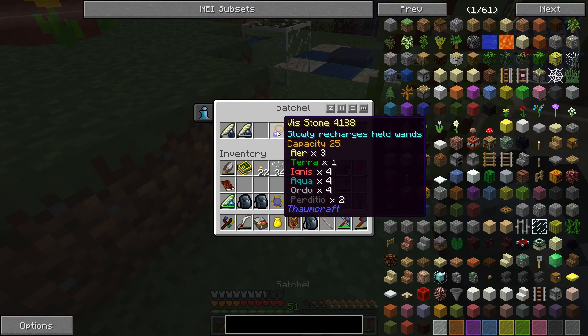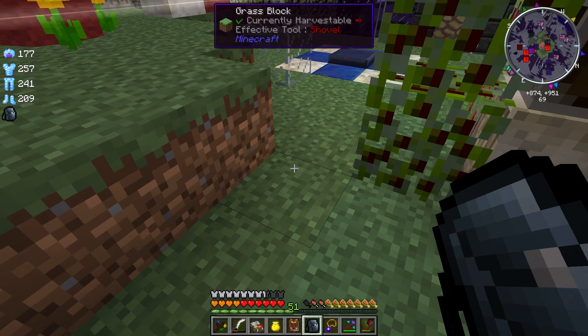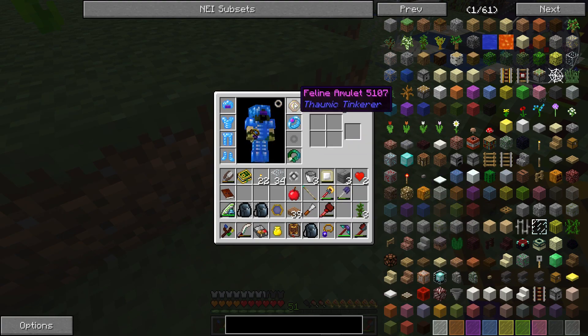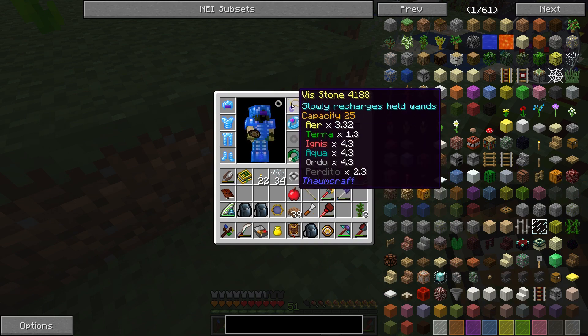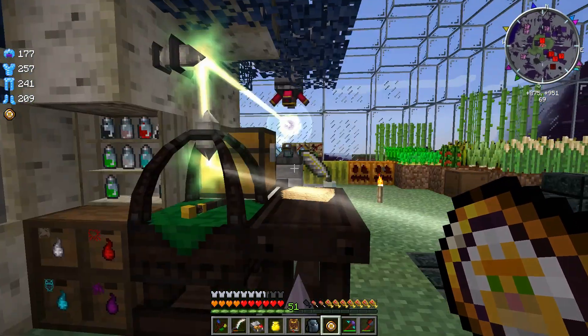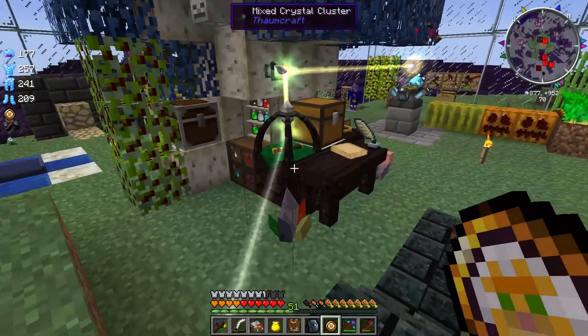Wait — Vs stone, what is that? Slowly recharges held wands. Hey, that's the thing, isn't it? That's the thing I was just trying to look for. But I have to take off my feline amulet in order to wear it. As you can see, that is recharging off of the nearby Vs relay — it's sort of skimming some off the top of the Vs relay, so to speak.